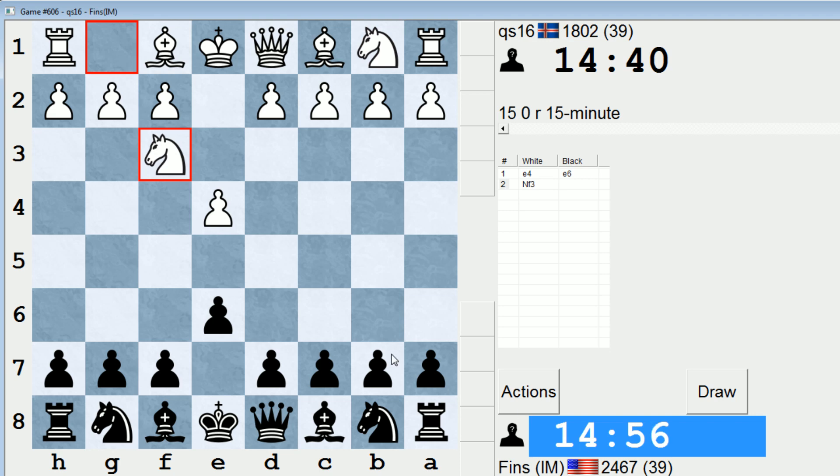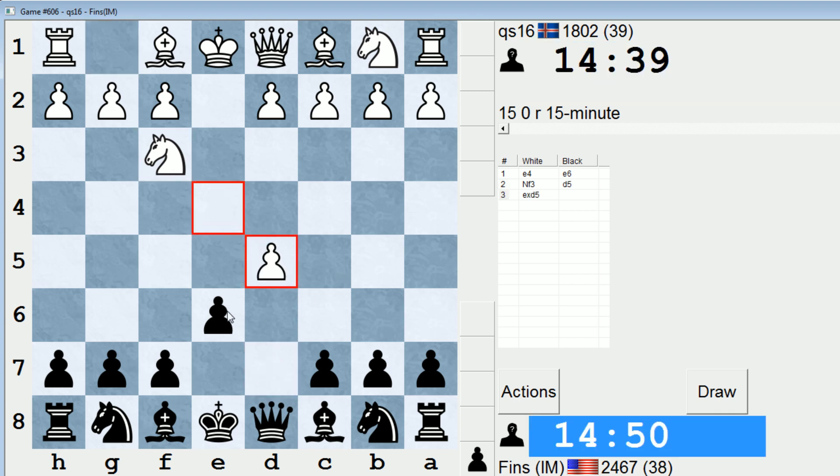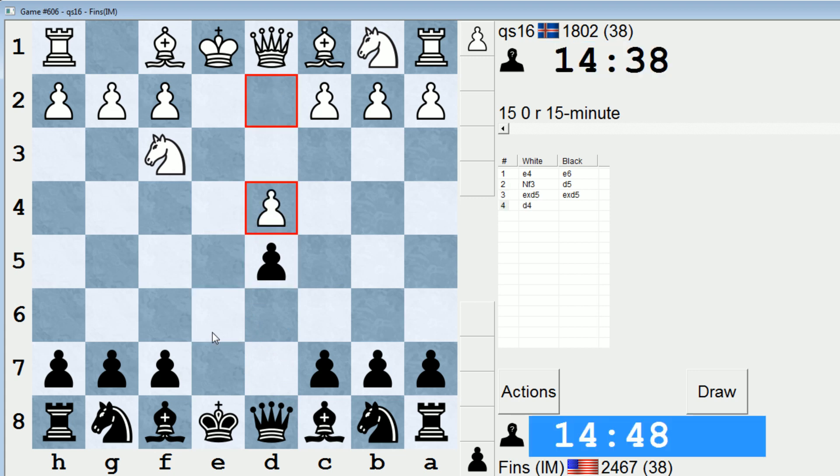Knight F3 — so Knight F3 gives me the option of C5, taking play into a Sicilian, but I'll stick with D5. Usual stuff. And he's going to exchange — okay, now we're playing the exchange variation.